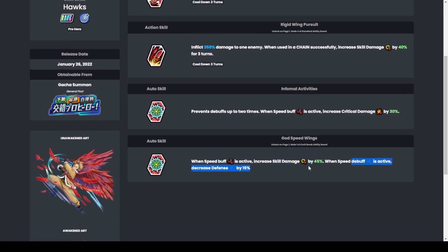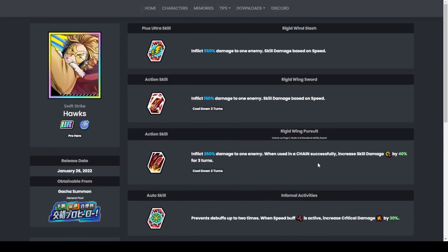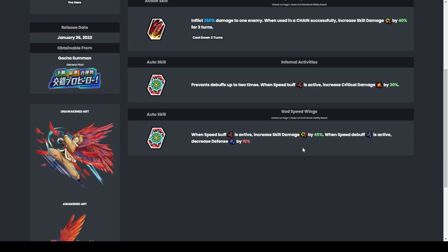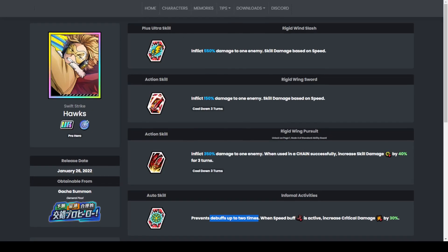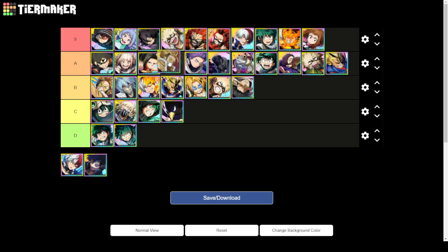Hawks crits insane when speed buff is active — skill damage up by 45, and when speed debuff is active decreases defense by 15 percent. Overall, if he gets that speed buff he's incredible, and he prevents debuffs for two times. I'll put him in high B tier. This other Hawks with instant evasion for everyone is really, really good though.